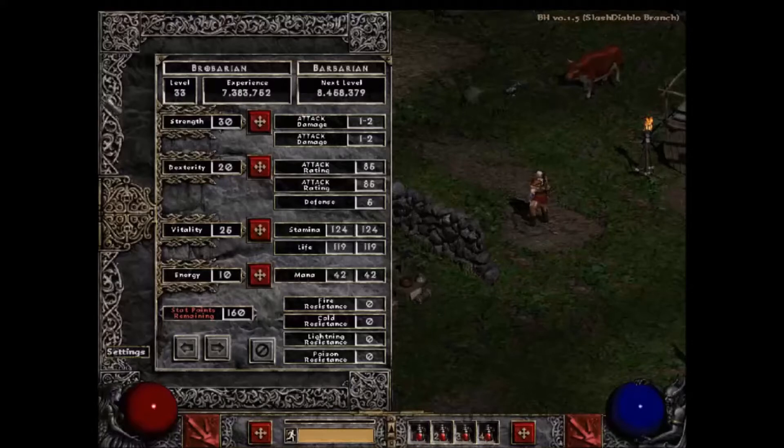Every class starts with a different amount of these stat points. The Barbarian, for example, starts with 30 strength, 20 dexterity, 25 vitality, and 10 energy.